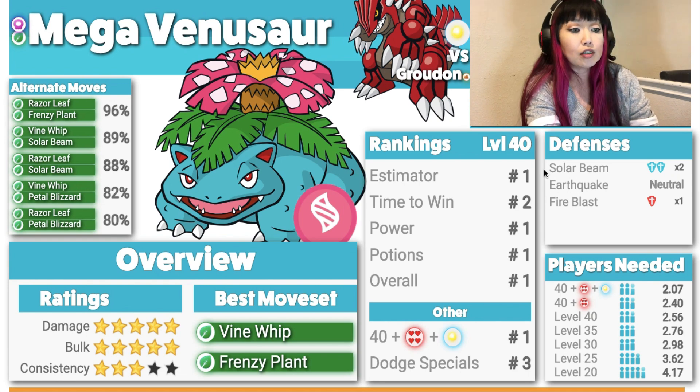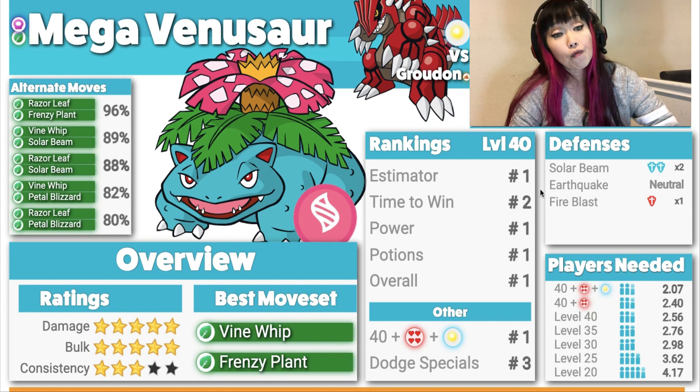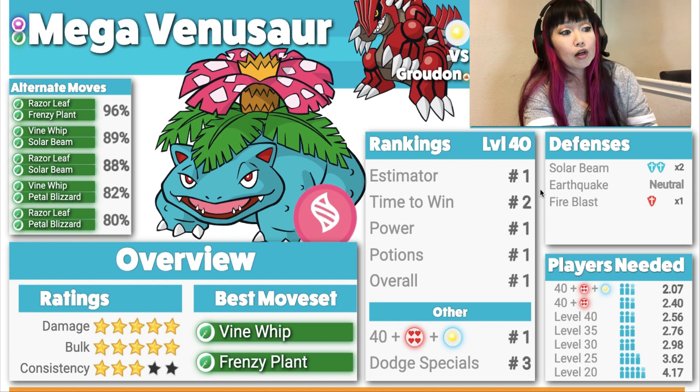Solar Beam is a double resistance, Earthquake is neutral damage, and Fire Blast is a single weakness. The good thing about Earthquake and Fire Blast is they're both pretty slow, so it shouldn't be a lot of problem to dodge. But a boosted Groudon in Sunny with Earthquake and Fire Blast is pretty painful as well.